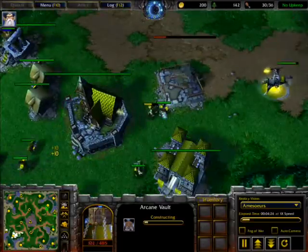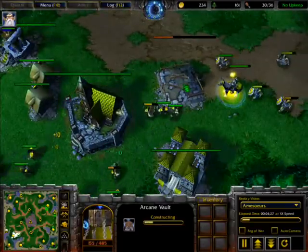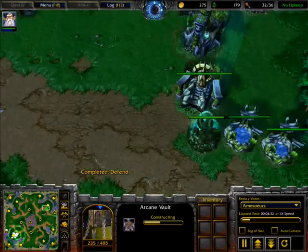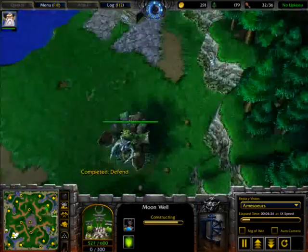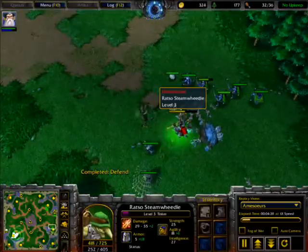He is making this Arcane Vault, and yet he is doing the same thing again — sending three peasants to build it, making more than one worker build a building at once. That is a very good advantage for humans. They can get any building up very, very quickly compared to any other race.